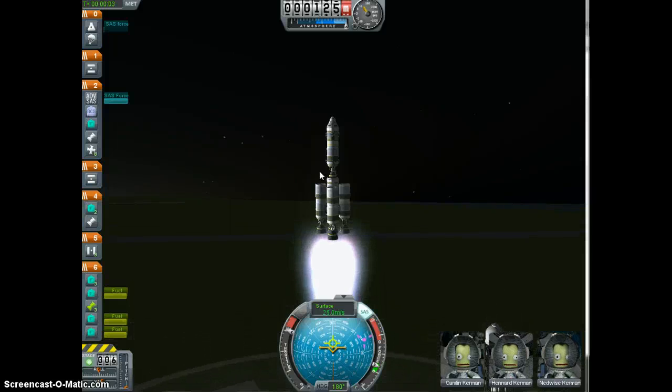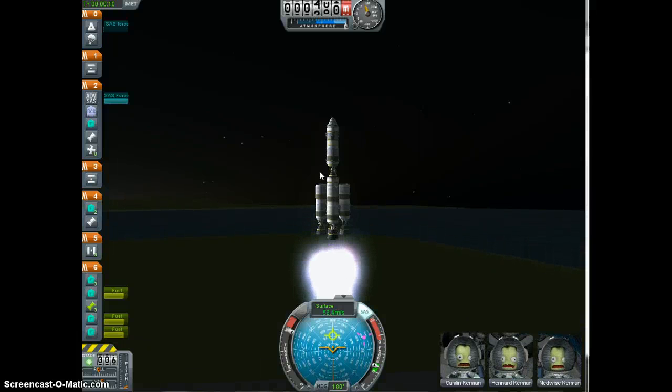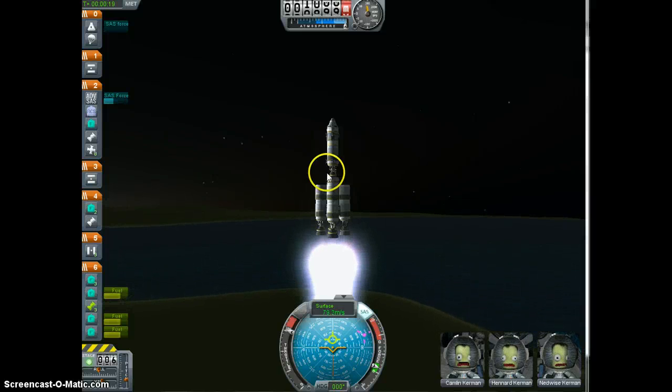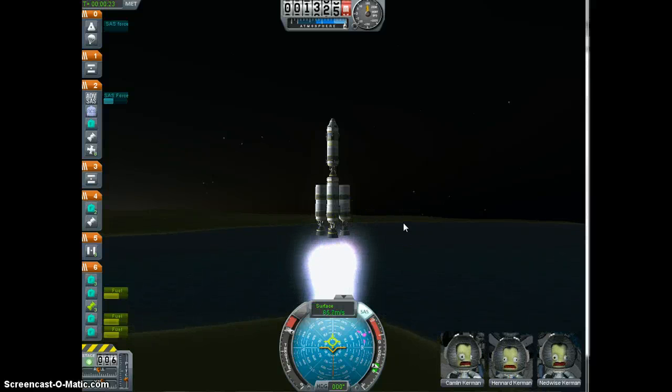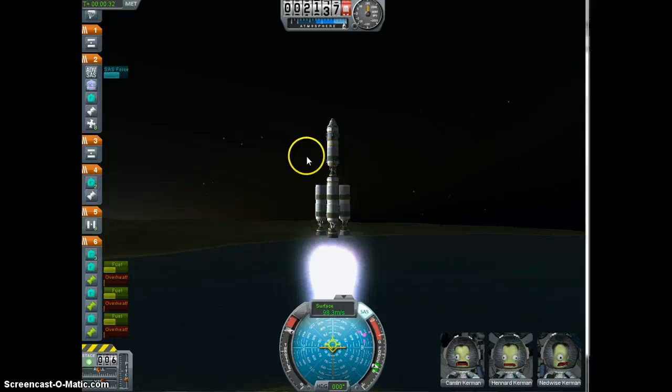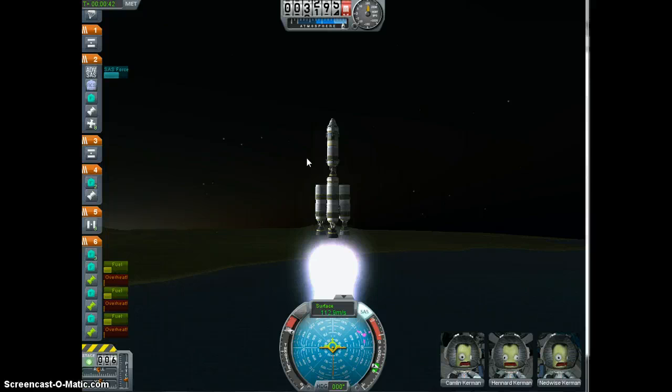A couple things. Kerbal Space Program is the shit, and I've been having a little trouble getting to the moon lately. So anyways, this is the orbiter — pretty basic. It's got three liquid rocket boosters. Under that is another liquid rocket, and then this is the actual command module up here. A little bigger than I generally like, but I'd rather have the fuel than not. If you want to copy this design, feel free. It's pretty simple — just three boosters on a rocket on a command module.